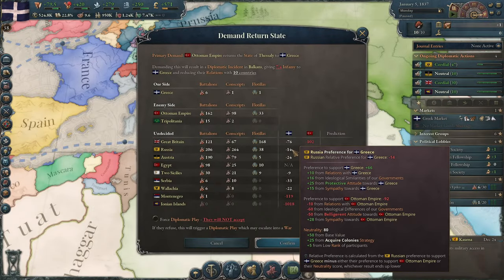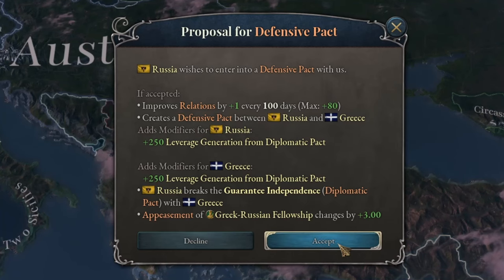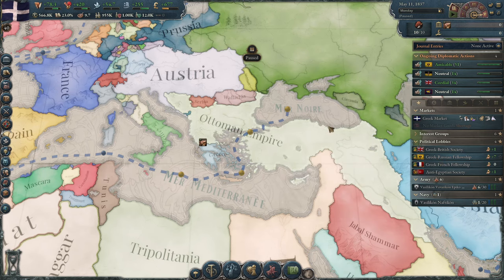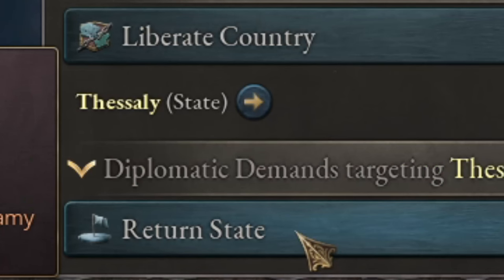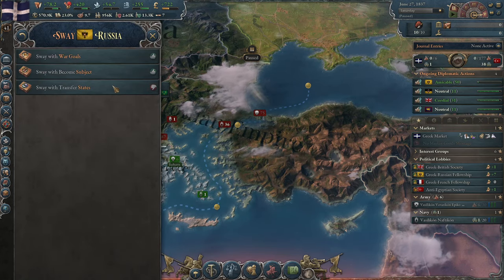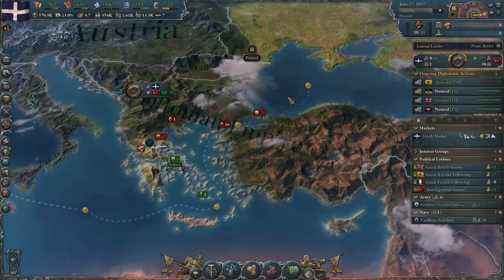In January 1837, the peace period with the Ottoman Empire ended, and I could see if any country would support me in a war against the Turks. Unfortunately, none did. A lot in Victoria depends on luck, which I had to some extent because Russia signed a defensive pact with me. Now, I had a growing chance that lobbyists would soon force me into an alliance with Russia, but since I was only a few points short of convincing Russia to support me in this war, I decided to take the risk and demanded the return of my territories from the Ottoman Empire. Barely, but I succeeded. I'll likely convince Russia, but I don't want to become their protectorate — I'd rather conquer something for them. The cheaper, the better.